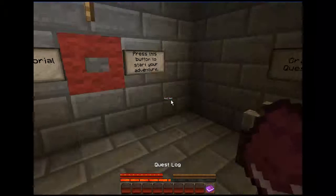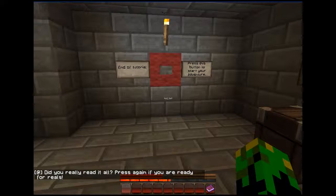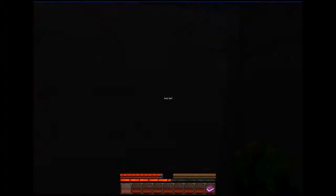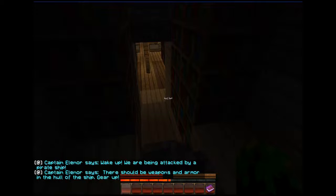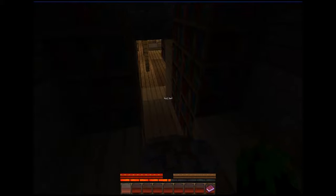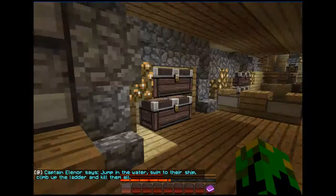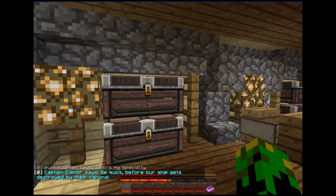Did you really read at all? Press again if you are ready. I did read it all. Wake up, wake up, wake up — we are being attacked by a pirate ship. There should be weapons and armor in the hull of the ship. Gear out. The hull of the ship — that's the pack, isn't it? Jump in the water, swim there, swim to their ship. Climb up the ladders and kill them all. That's my specialty. Be quick before our ship gets destroyed by their cannons.